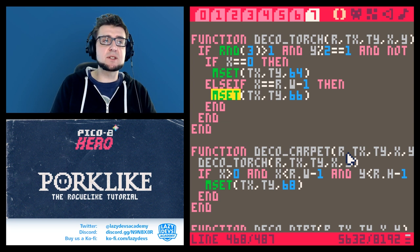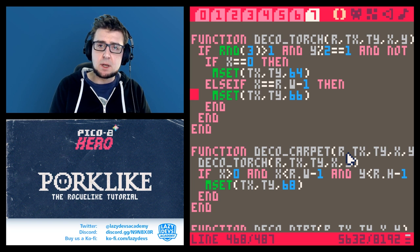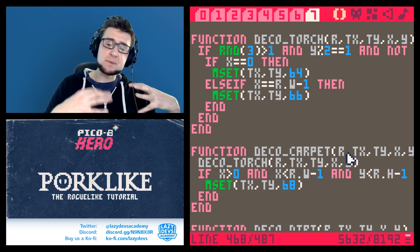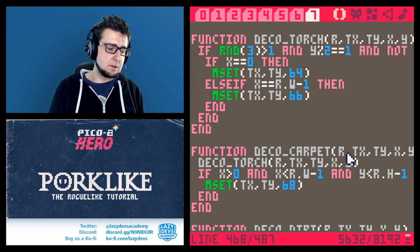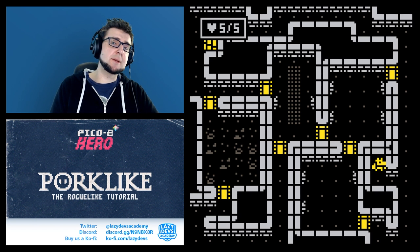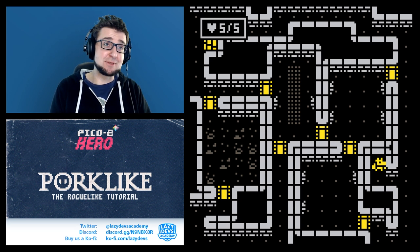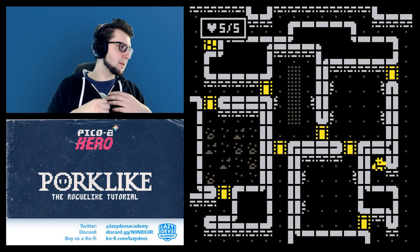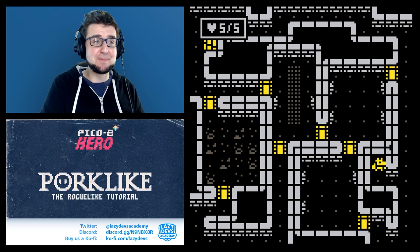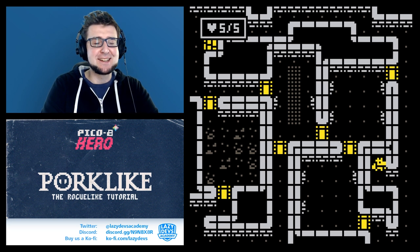That's it for this episode. Next episode we'll go over two more decoration functions and then start thinking about adding more content - more monsters, more items - building up the critical mass to start playtesting the game. Thank you so much for joining me. The code for this episode will be linked below. Thanks to omgmog for maintaining the GitHub repository. There are t-shirts in the store, and join our Discord channel where the wonderful community hangs out. See you in the next episode!